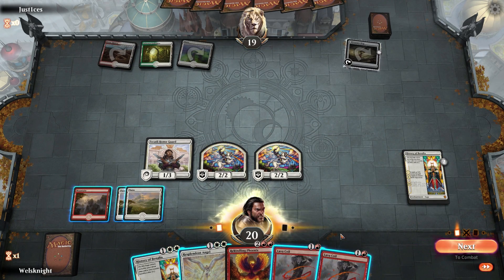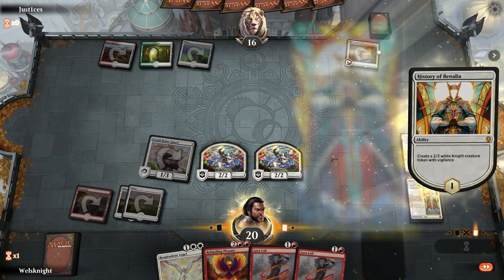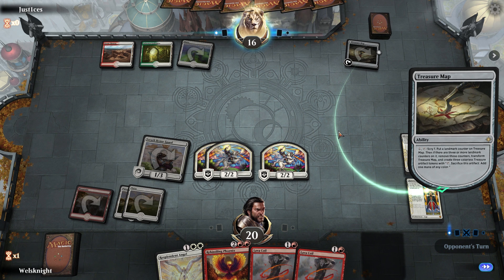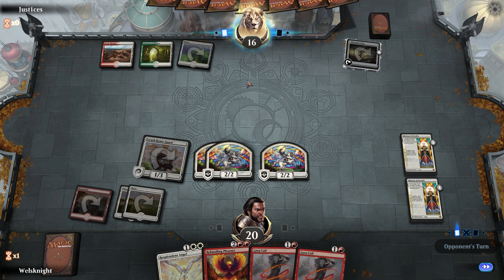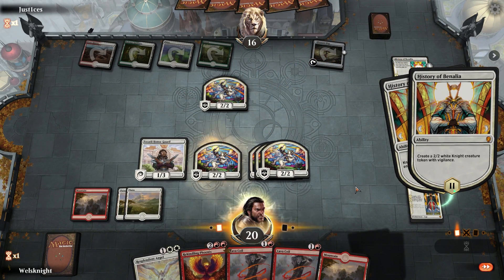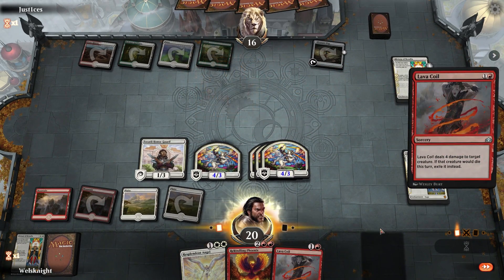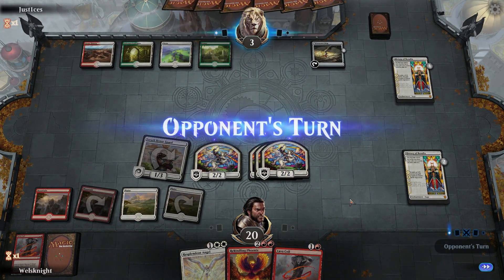Okay, so they're Naya of some sort — red/white, interesting. Let's go to combat, attack with everything. History again — next turn we're gonna be hitting for a whole lot of damage unless they manage to wipe the board. They're only gonna have three mana available so they're not gonna have any board wipes, three at most. Oh, they have their own History — okay, well we can clear the way with a Lava Coil. We'll lava coil their creature and attack for a whole lot of damage.